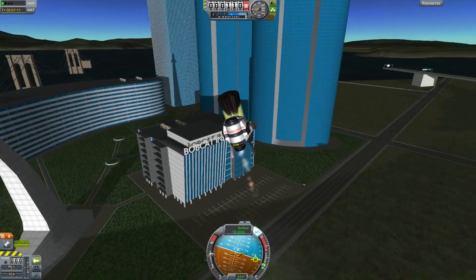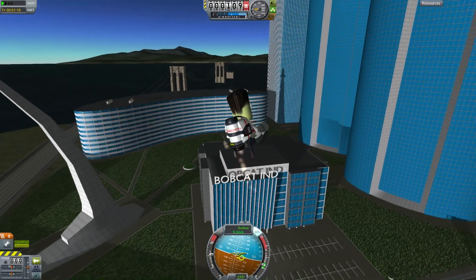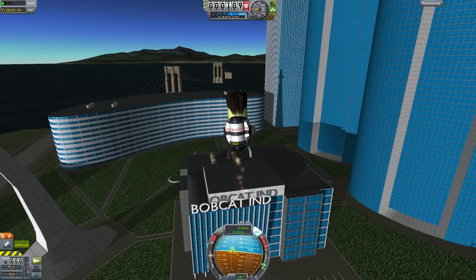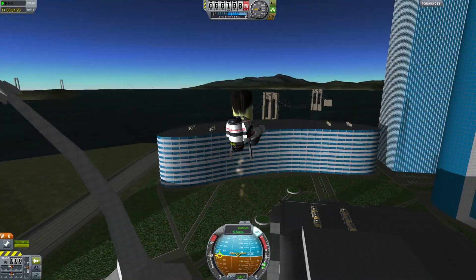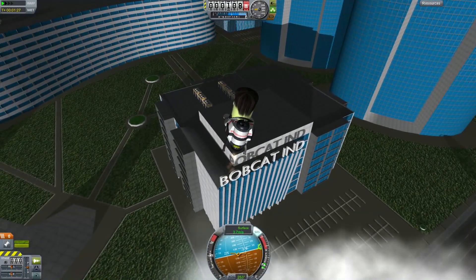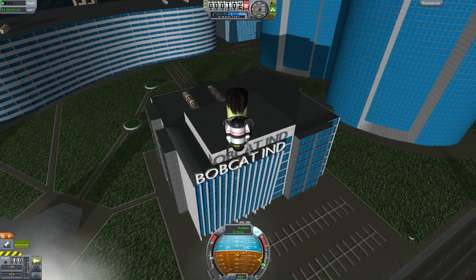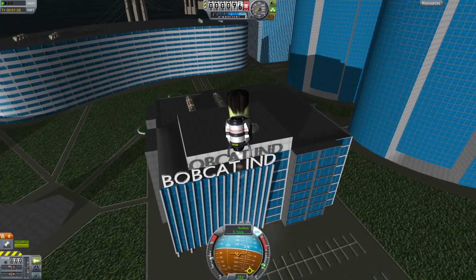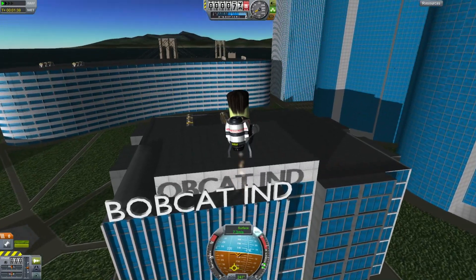Oh look, it's Bobcat Industries! I know their hardware and I love it. Let's see if we can bring it down onto the roof of this location. A lot of parking out front for cars, not so many parking spots for rockets — but you know, rockets can just make their own landing spot. They just incinerate the ground underneath them, heat it up so it melts and forms a nice glassy hardened surface.